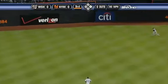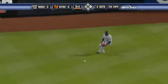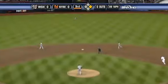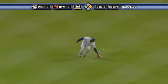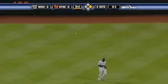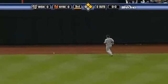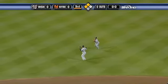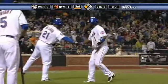Castillo drives one to left center field, a base hit. Dukes goes over in the gap to cut it off. Castillo with a nice lead. And Beltran drives one to center field. Dukes coming on, he can't get it, and it goes over into the wall. Castillo heading for third, he'll score easily. Beltran hits for third and Beltran is standing with a triple.